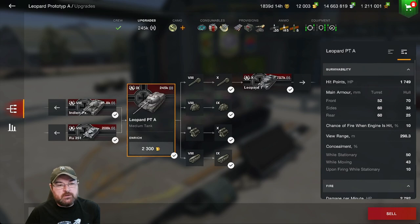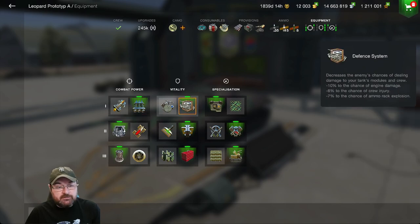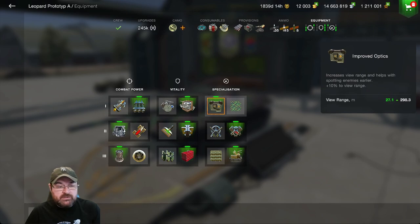Let's jump into the equipment loadout. I'm not saying mine is the best — it works for me. First and foremost, I've got calibrated shells. The DPM is good enough that I don't need to run a rammer, and I want that additional penetration because it will face tier 10s. I'm then running the defense system because you can be susceptible to module damage on this thing. And I've got the improved optics.